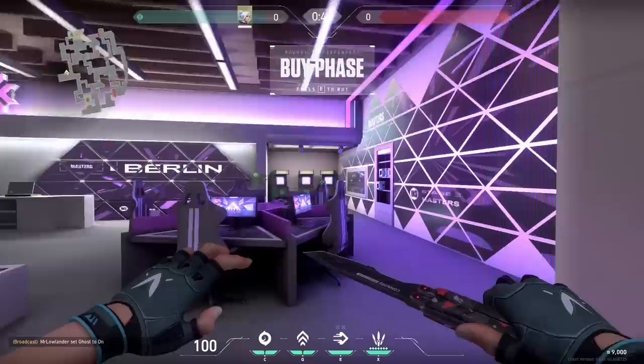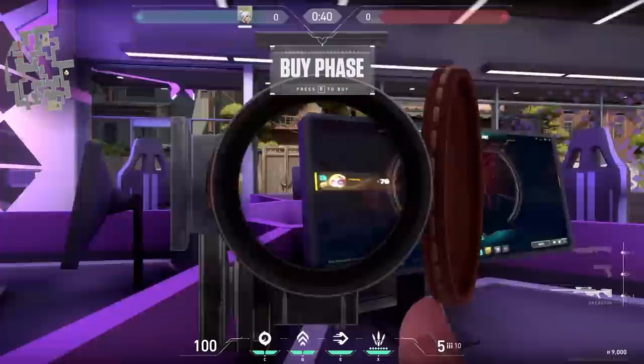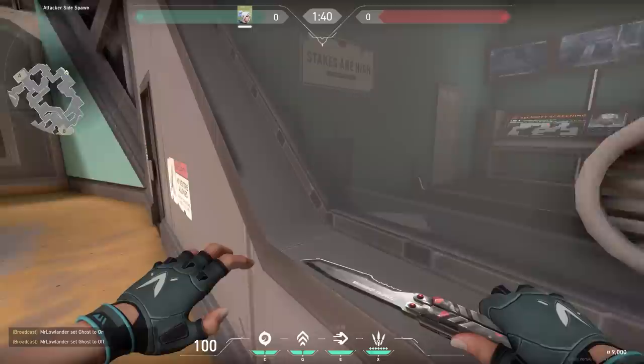On the defending spawn on Split, you can see these beautiful computers playing Valorant. But wait - one player is playing League of Legends. You can see that he is a beginner because he only uses Exhaust and Cleanse, which are the beginner summoner spells. And why is he picking Heimerdinger? Every agent he could choose, but he chose Heimerdinger. Why?